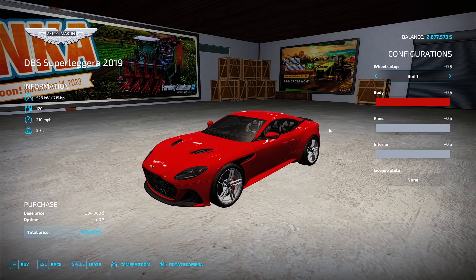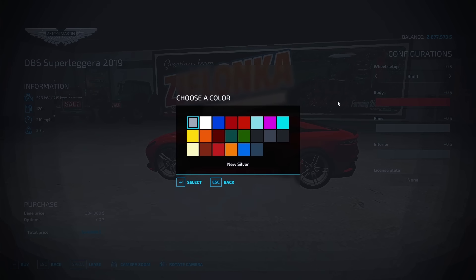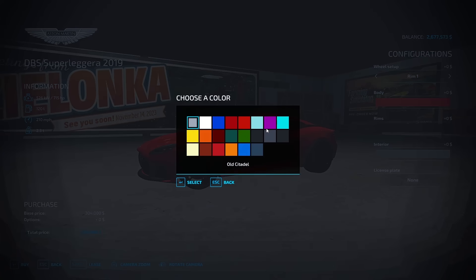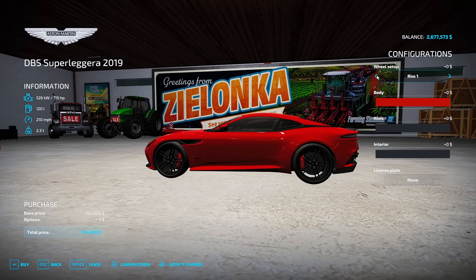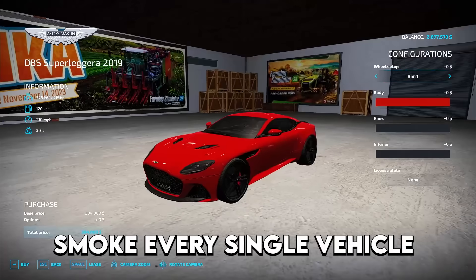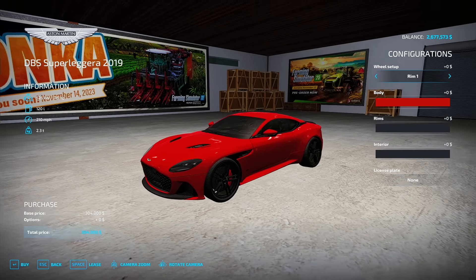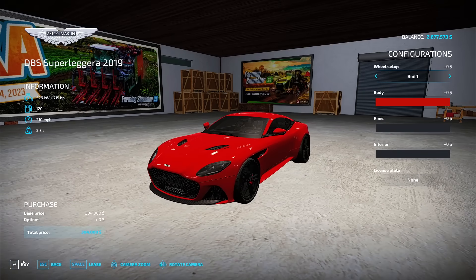The next vehicle is an Aston Martin DBS Superleggera — now this is a nice car. It comes with a nice red paint to match our theme, so we're going to customize this thing out. Option one for the red looks good. Obviously we're going to black out the rims — that looks pretty sweet. This one's about $304,000, so it's not as bad as that McLaren P1. The P1 is going to be our show-stopping vehicle — it's going to smoke every single vehicle on the track and it's got super good handling. This Aston Martin will be our Sunday cruiser. And let's go buy it — $300,000 down the drain.